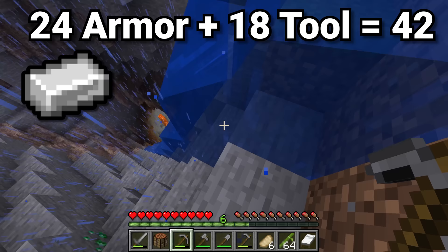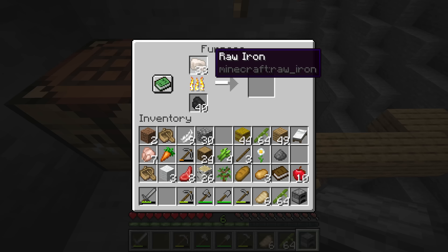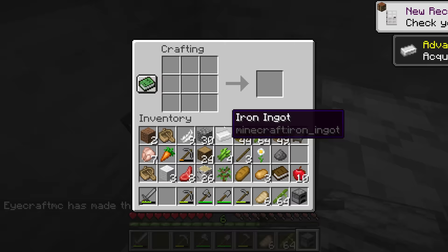If you're having trouble finding iron, any of the tall mountain biomes like the stony peaks or jagged peaks will almost always have massive amounts of it exposed. As soon as you get even a few pieces of iron, start smelting them. The second you get that first iron ingot, the best idea is to craft it into a shield.